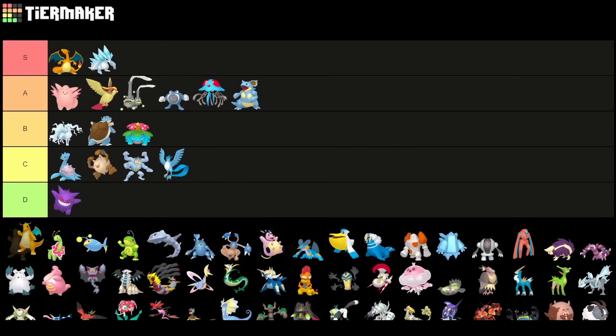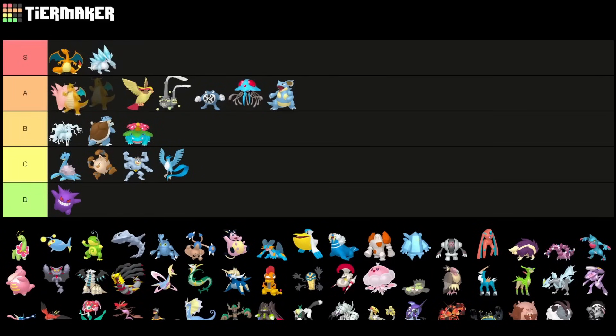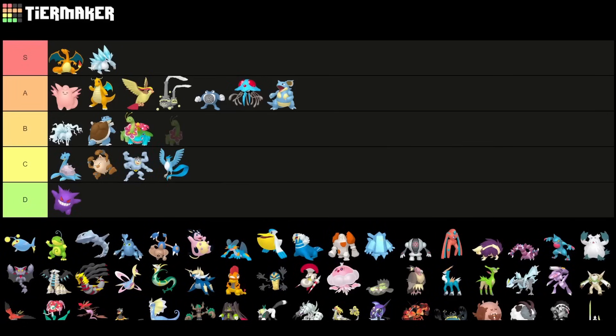Dragonite is close to S tier for me, but I'd put it a little bit lower because there are a lot of Steel types and Fairy types in the current meta. Somewhere around where Pidgeot is feels safe, especially the Shadow variant, which is very difficult to deal with. Meganium I have to put into B tier — I would have put it higher before, but Earthquake got nerfed and that affects this Pokemon quite a bit.